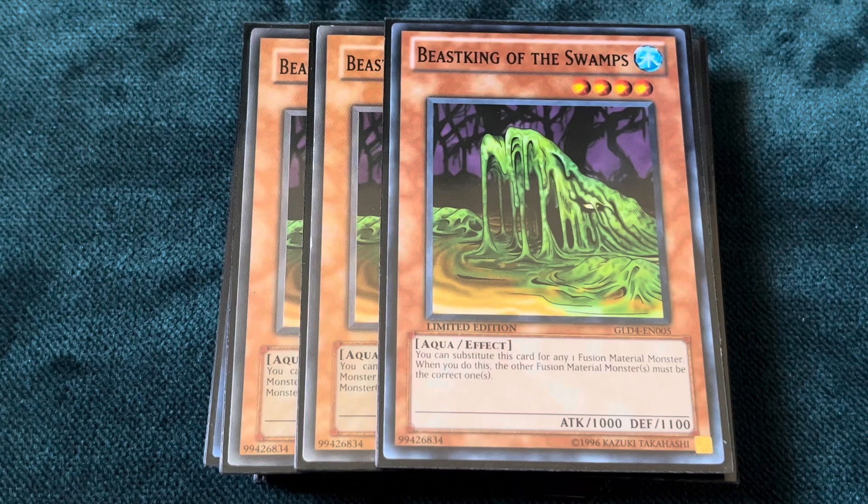For example, you can normal summon Beast King of the Swamps, special summon Tearlaments Scheiren, go into Redoer, and detach Scheiren and Beast King of the Swamps. Since you have no monsters on the field after you've detached and banished Time Thief Redoer, your Scheiren is pretty much free to resolve into either Rulkaloss or Grapha, depending on what your hand looks like. And your opponent can't even Bystial you because you won't have a monster on the field. The card has potential and I like it.